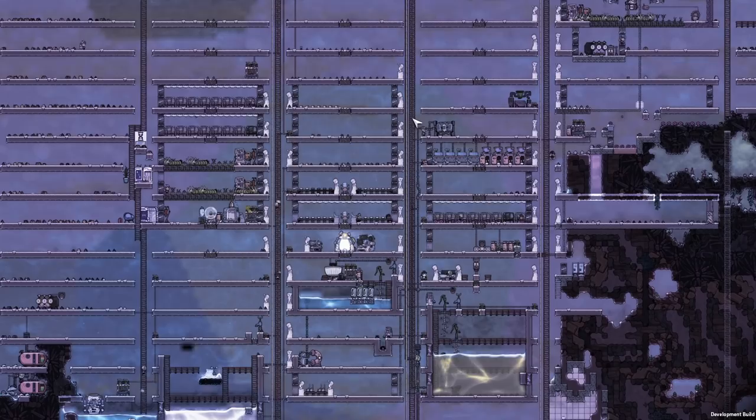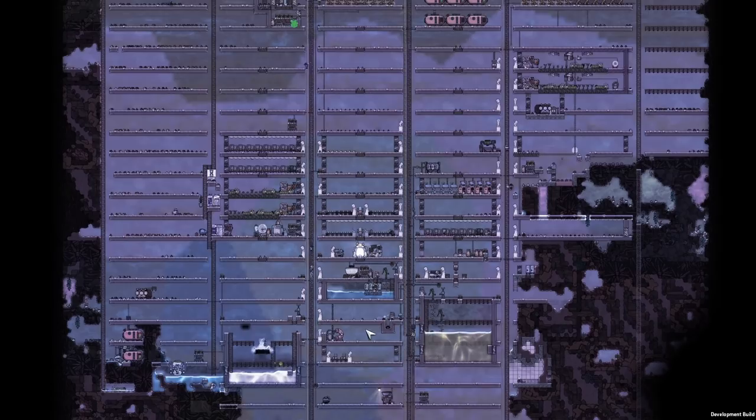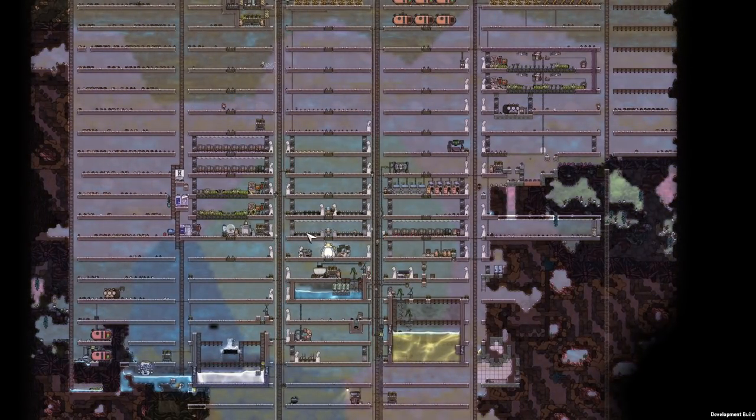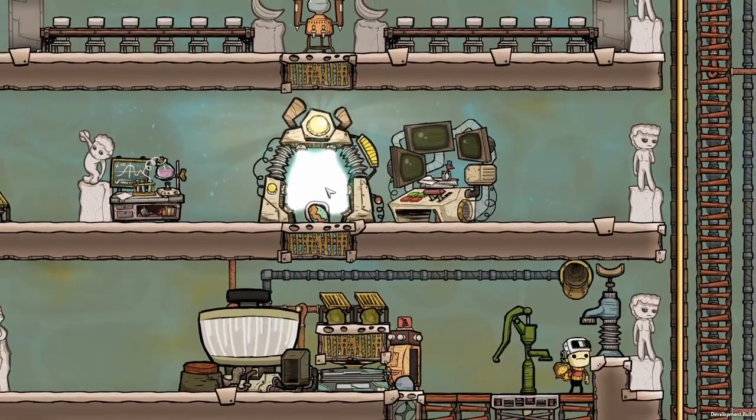The basic idea is that, as you can see here, there are columns and there are buildings — rooms — in between. They are all very much the same size, with the exception of these, and there's also a reason for that. Let's start by looking at your very first room, because that's going to be your first conundrum here.